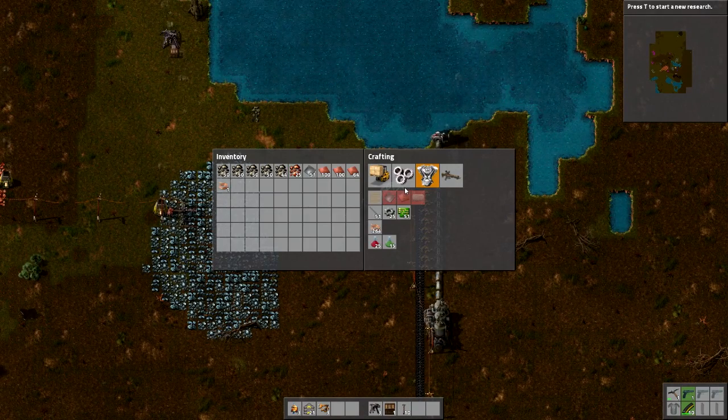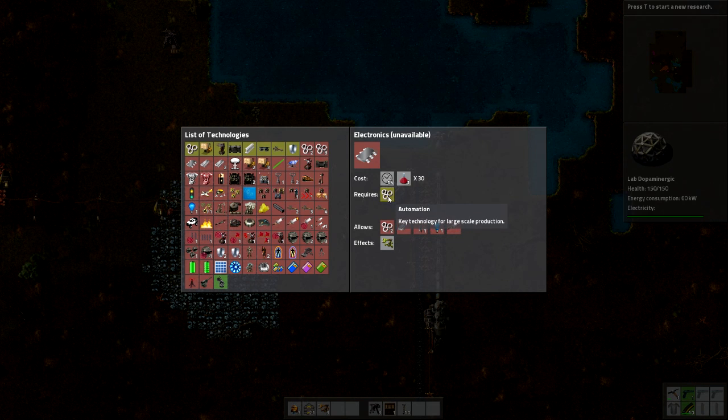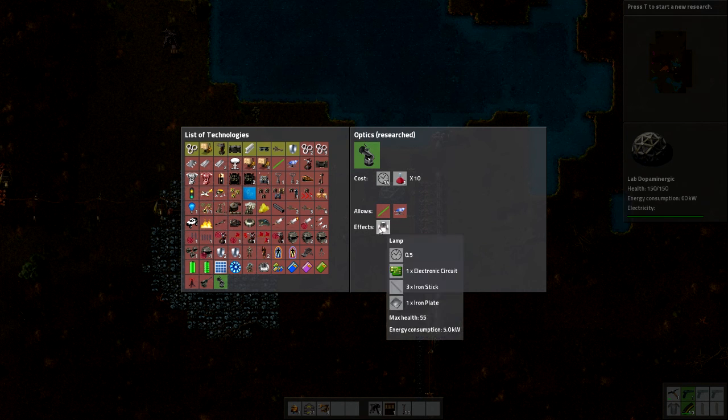We want to research because we have lights — we've already done this. The red ones are ones we still have to unlock by doing other research. I need to research electronics before I can do automation too, and I need to research automation before I can research electronics, and it just keeps going like that. So we've done optics, so we have lamps. Let's pick one more.